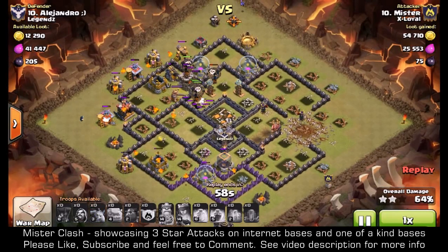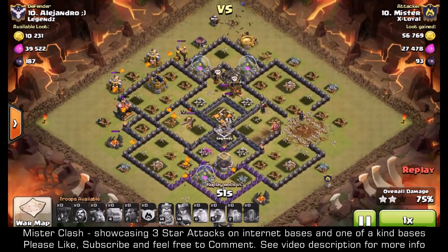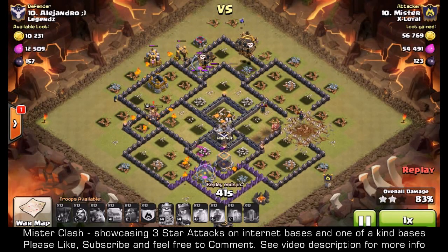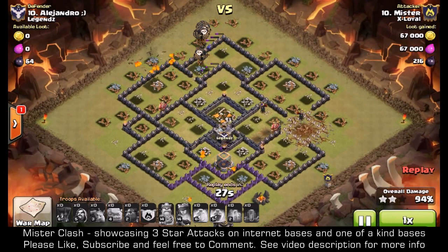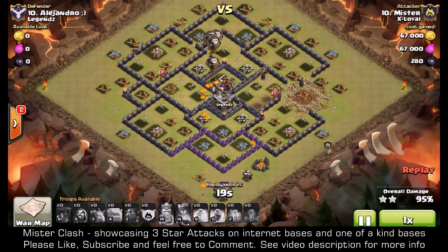I've demolished the air defenses that quickly, one lava hound didn't even pop, and I only lose a small number of balloons. I've dropped my wizard on the left and a minion at the top on the builder's huts to help with cleanup. The balloons, minions, and lava pups everywhere just wipe out the base — there's nothing left to harm them. Well, the balloons didn't go all the way through the middle so there were some bombs on the right-hand side, but it didn't really matter. There was a bomb coming up, but it still didn't take out my lava hound. The base could not withstand it.